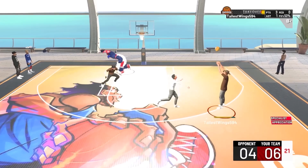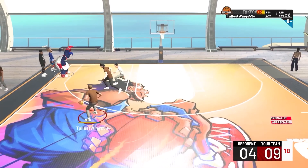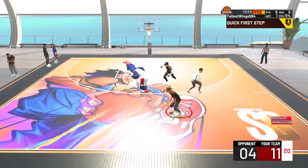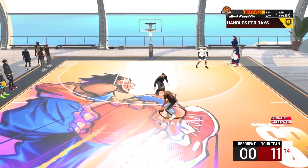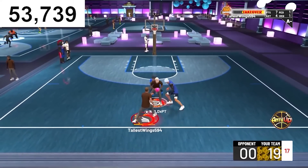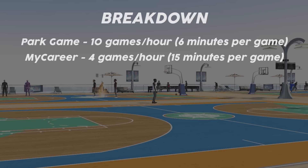Now that you've seen how many games I played, I'm going to break down how much VC you're getting from each game mode, how long each game takes, and in total the amount of hours you have to play to hit 99 overall. Remember, these are estimates. For a Park game, I put 10 games an hour at 6 minutes per game. For MyCareer on 5-minute quarters, I put 4 games an hour — about 15 minutes a game since you're not playing every single minute. For Pro-AM, I put about 7 games an hour at roughly 8.5 minutes per game.